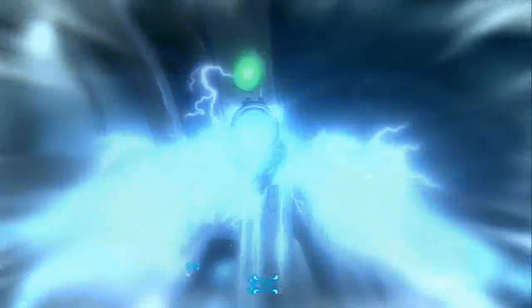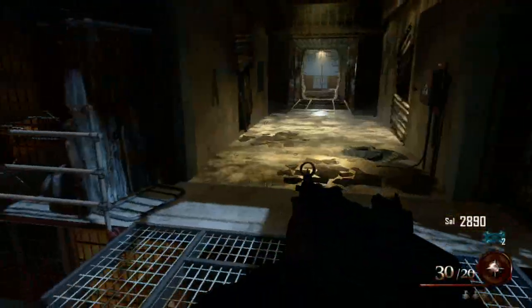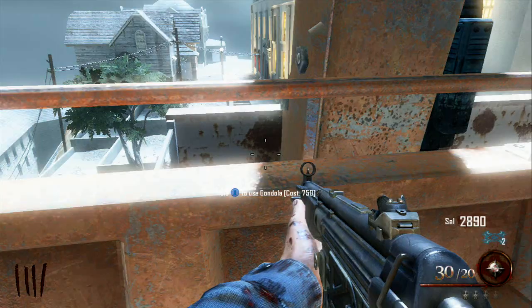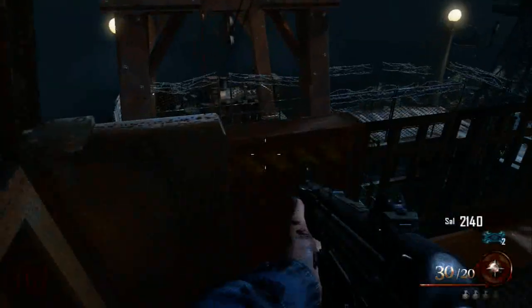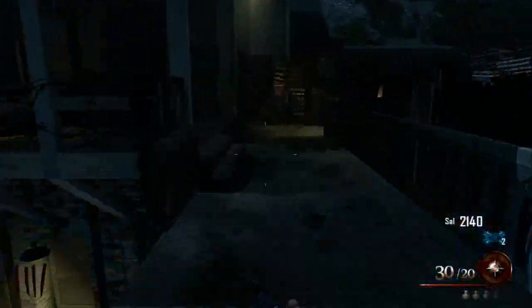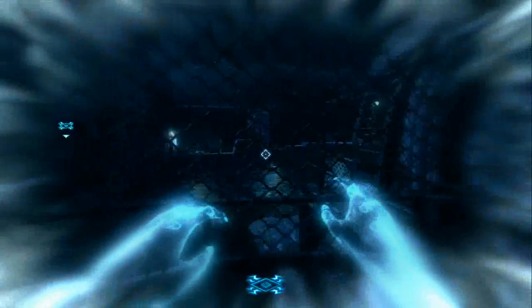So when you first start, open the door on the right side of the map where the two windows are, and go up the stairs as you've seen in the video already. Then follow this hallway — you're gonna have to shock the meter to charge it — and then go down this trolley, which costs 750 points each way. Remember that, going down and going up. And Juggernaut should be right here as you're about to see.